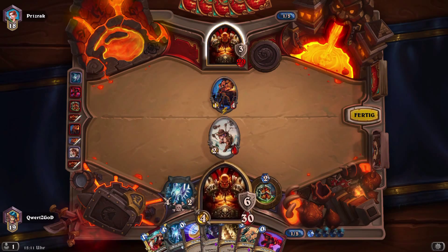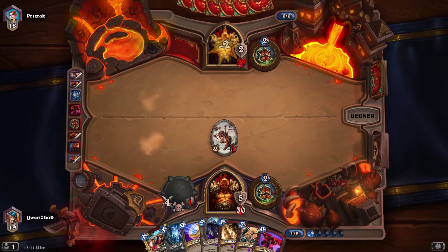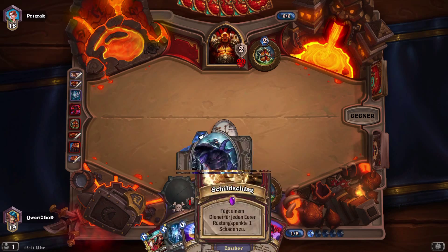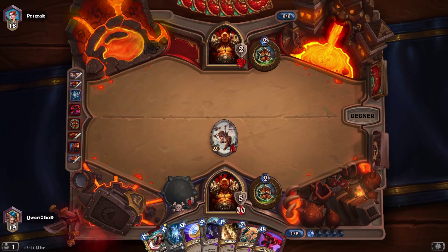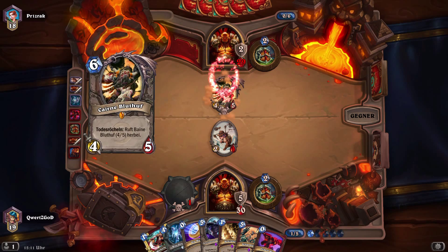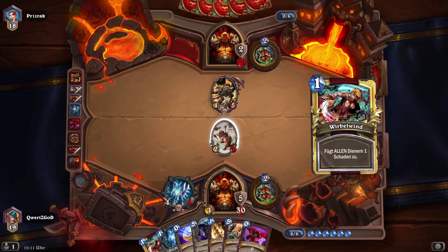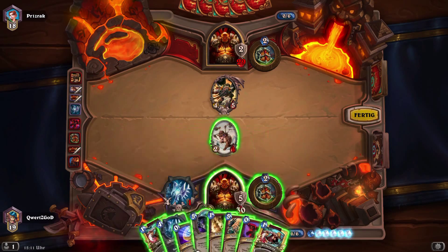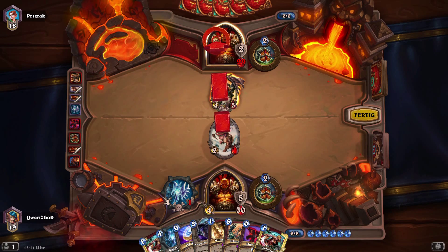That was basically the inspiration. I thought: well, we have faceless manipulators, we have the molten giants, and we have a spell which gives your minions plus attack and charge. So I thought let's go ahead and try to build a deck that is similar to this really old deck, and I came up with this one.